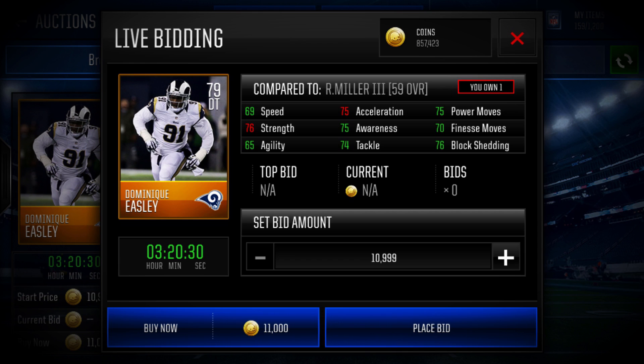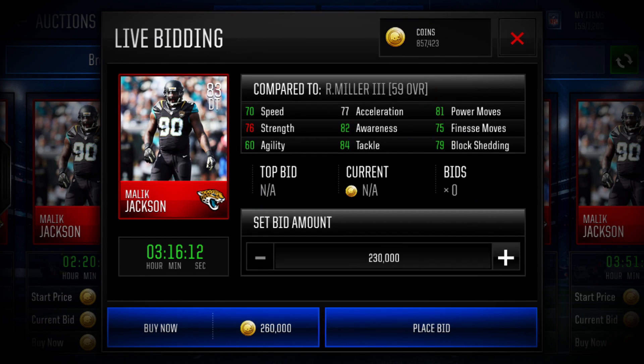Now heading over to the elite defensive tackles, starting with the all-around best. We have Malik Jackson of the Jacksonville Jaguars — an absolute beast. He's got 70 speed and 77 acceleration, so he's going to feel like he's got 75 speed off the line. He also has 81 power moves, 75 finesse, 79 block shedding, 82 awareness, 84 tackle, and 76 strength. A really nice card. If you can afford him, definitely go pick him up — especially when trained. That's why he's the all-around best elite defensive tackle for under 300k.